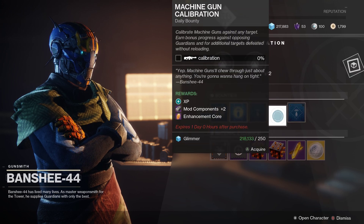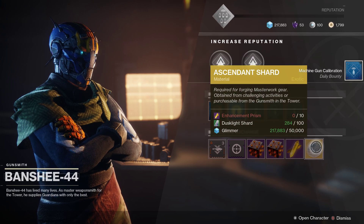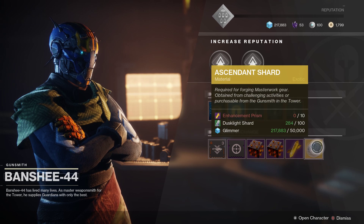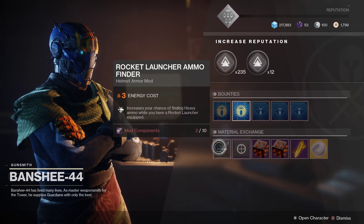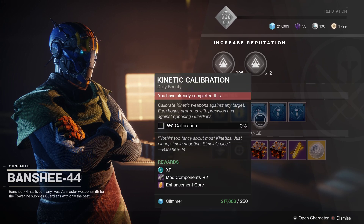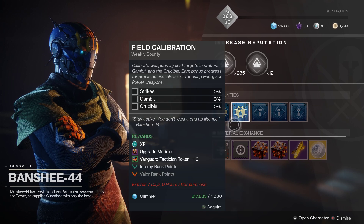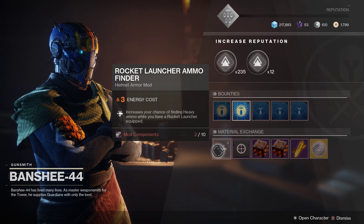You can get these by purchasing them here at the merchant or by doing the Ordeal Nightfalls. Mods can also be purchased here from completing the dailies and earning mod components. You can also get mod components and enhancements from Spider on the Tangled Shore, but you do have to own Forsaken in order to get that stuff. The only way that New Light players are going to earn mods is by doing daily stuff like strikes and Nightfalls.